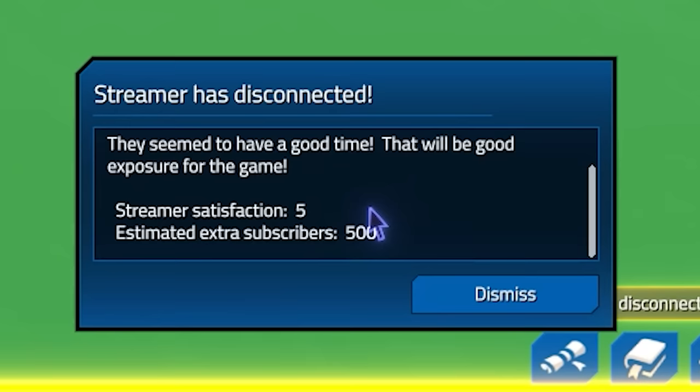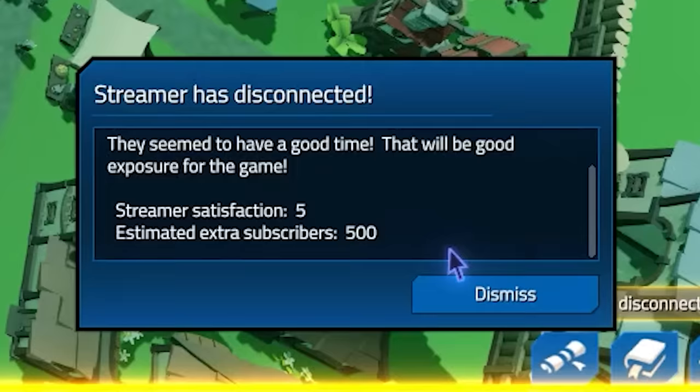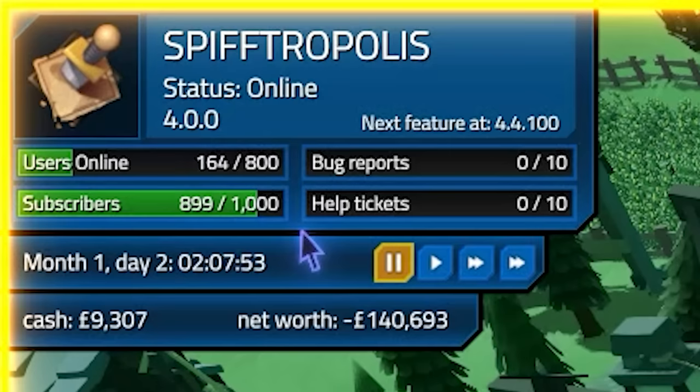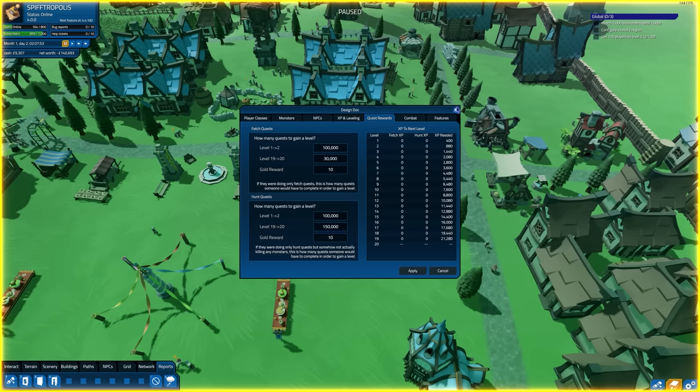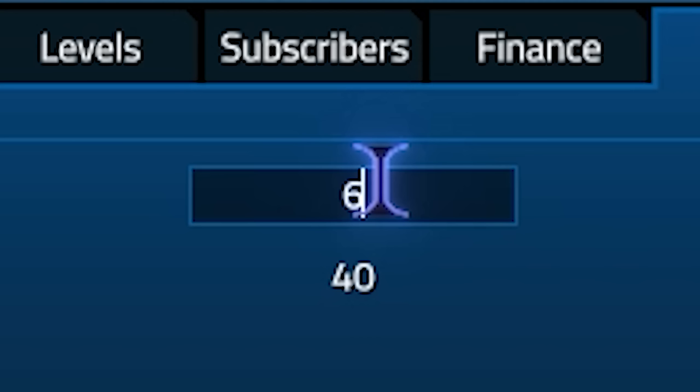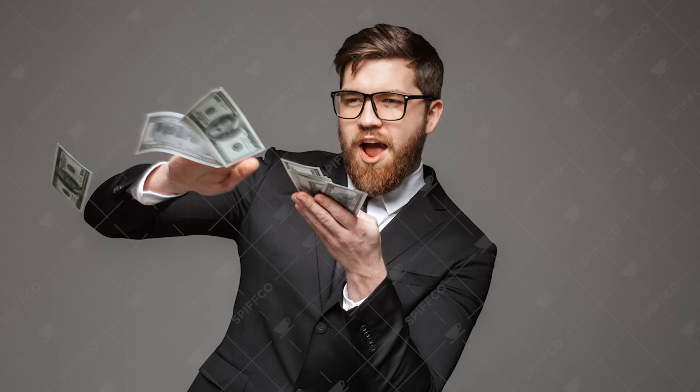Kitten Games had a grand old time and their satisfaction level was five, which means we'll get a predicted 500 additional subscribers — almost doubling our current count. I'm immediately going to take this opportunity to increase the price of the game. We're going to increase the cost up to £60. AAA game price now, ladies and gentlemen.